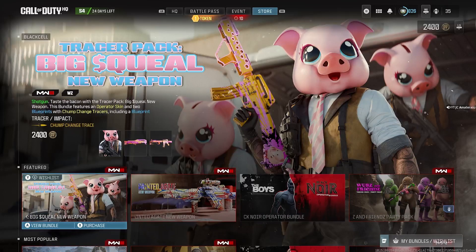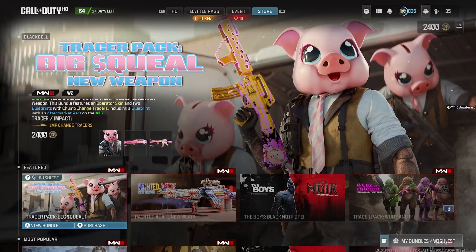Back with a brand new Modern Warfare 3 video — hope you're enjoying Season 4 Reloaded. We got a brand new bundle that came in today: the Tracer Pack Big Squeal new weapon bundle. It comes with the Reclaimer 18 shotgun and it's 2400 COD points, and comes with chump change tracers.